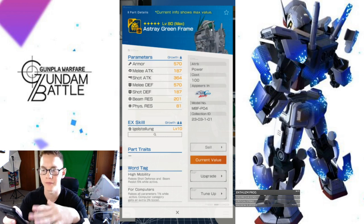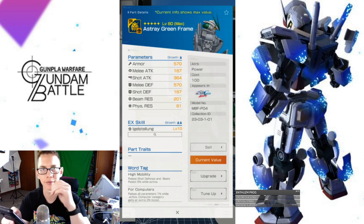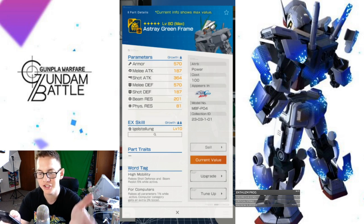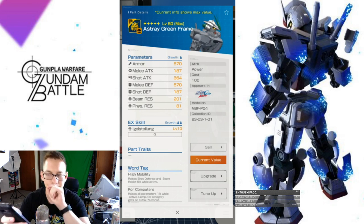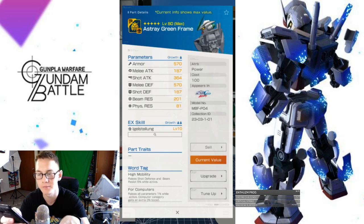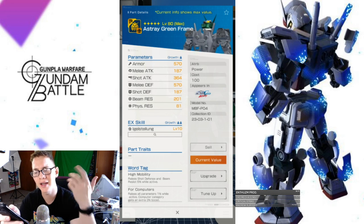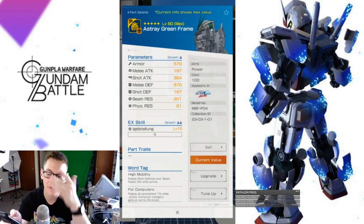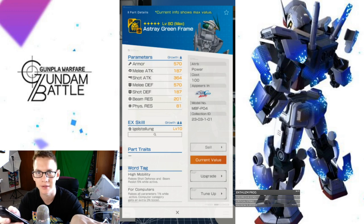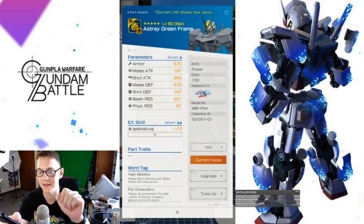It's the head unit so it has a little more emphasis on shot attack, which isn't great. The word tag is high mobility, four computers. High mobility is going to be throughout the entire kit — every single part has it. The overall ability is to raise shot defense and beam resistance by 5% while active. But this kit has zero resistance on most parts, so I feel that's a bit wasted. Why not strengthen its already existing strengths? These weak stats won't make a difference when you get one-shot in the arena. You need more emphasis on attack since this is a power mobile suit.